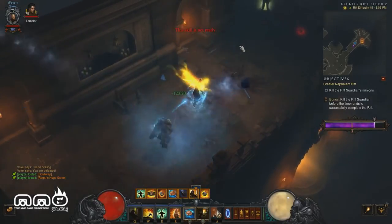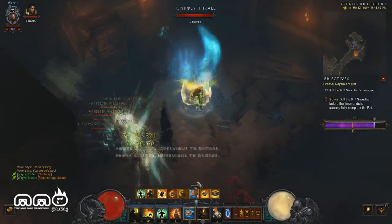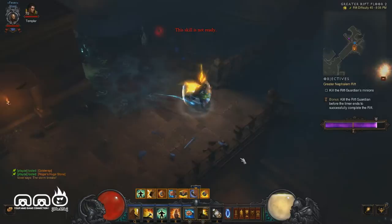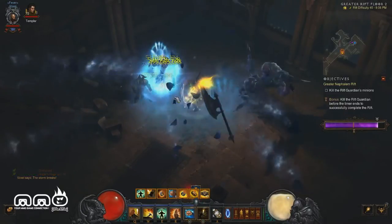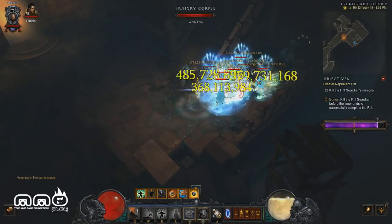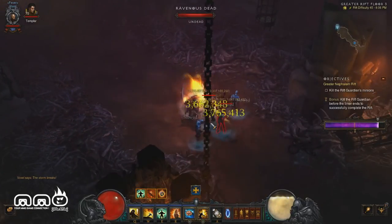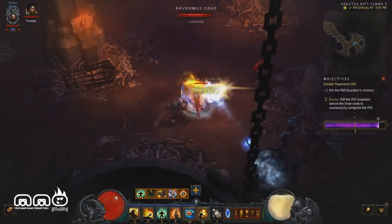The damage output is absolutely insane. We've got a shield pylon — taking a damage vulnerability buff — we can keep applying and showing off the build. You can see the damage output is pretty high and everything's dying in pretty much one hit as long as the Exploding Palms keep chaining. The key is to keep those Exploding Palms up, make sure they chain across whole mobs, and you should be taking out mobs with no problem. This is a GR45, which is T10 equivalent — once you get this build going you're ready for T10 and speed farming.